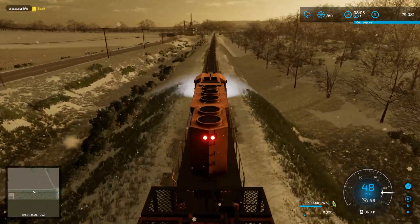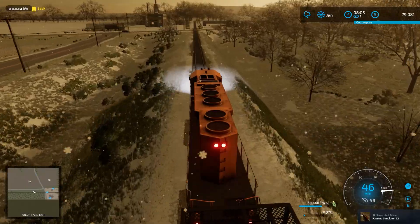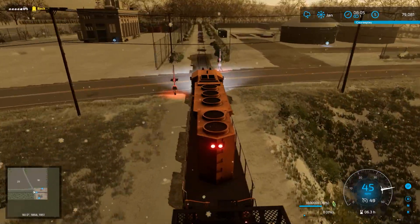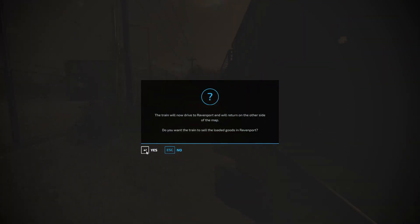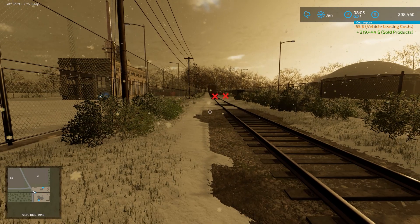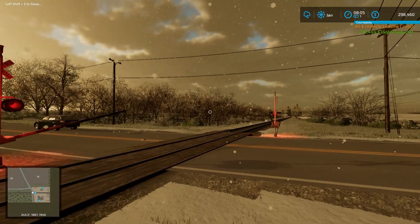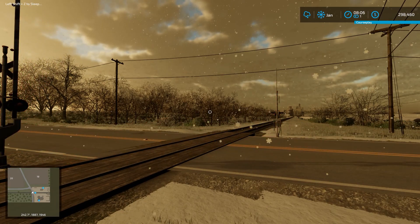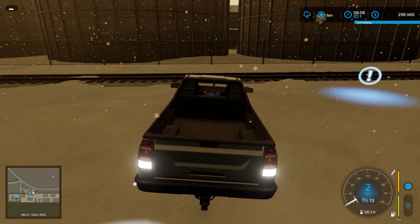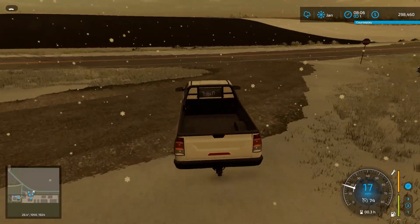It's going to dump me off right here. Yep. Do you want the train to sell the loaded goods in Ravenport? Yes. $219,000! That was a lot of fun. And bars go back up. I hope I can get home in all the snow.